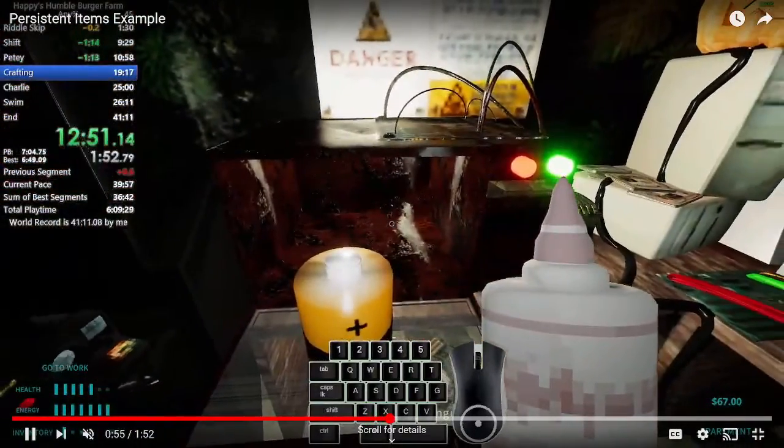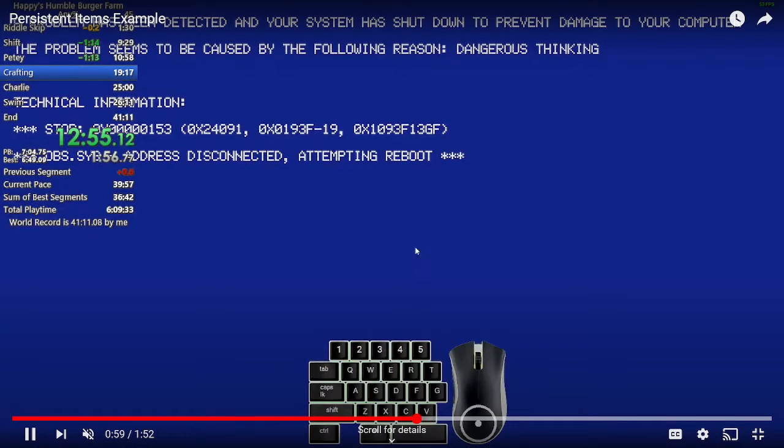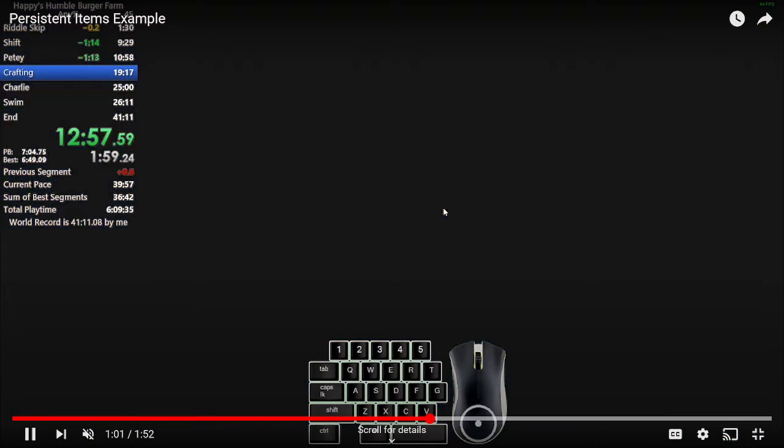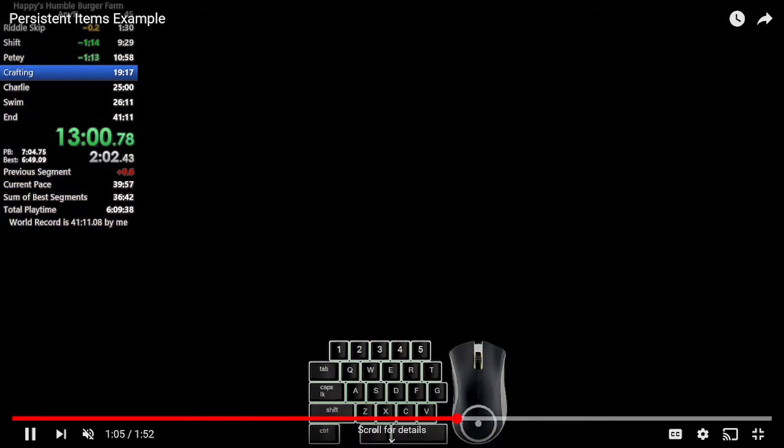Like I said, the easy way is to close out Steam completely and then reload it and you should be fine. Or you can go into your hard drive wherever Happy's is saved, go into your app data, go to Local, go to Scythe Dev Team, go to the Happy's folder, and all your apartment objects are saved in there as well. That's just the more difficult way to ensure you fully clear your save.